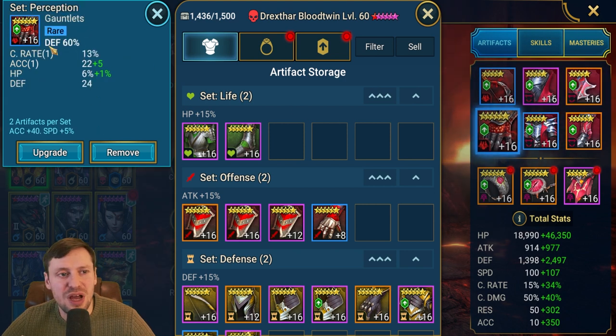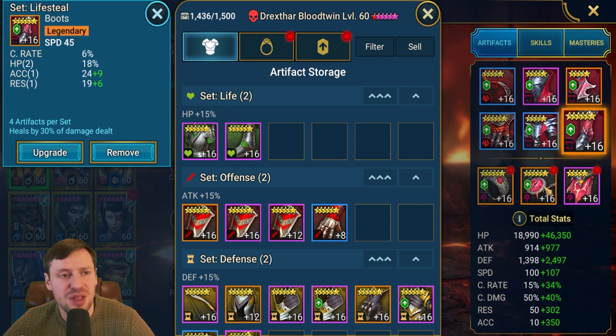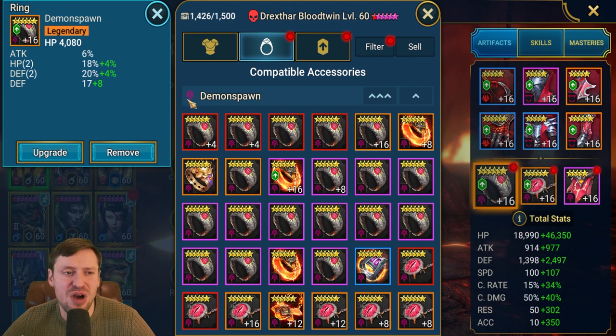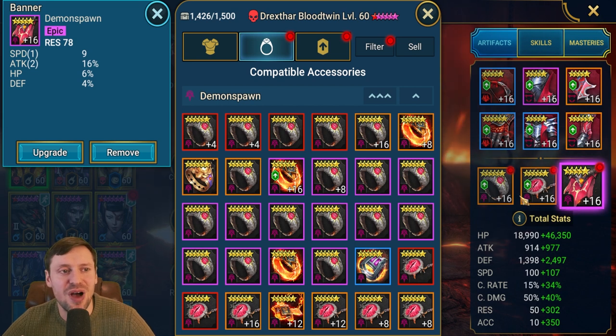On the gloves we've got Defense, HP on the chest, and Speed on the boots. HP on the ring - it's a nice ring with sub-stats in HP percentage and Defense percentage, so that's a god-tier ring. Defense on the amulet with subs in Accuracy and Resistance, and then a five-star banner rolling Speed and it's a Resistance banner. The Attack stat won't help us but the HP and Defense will.